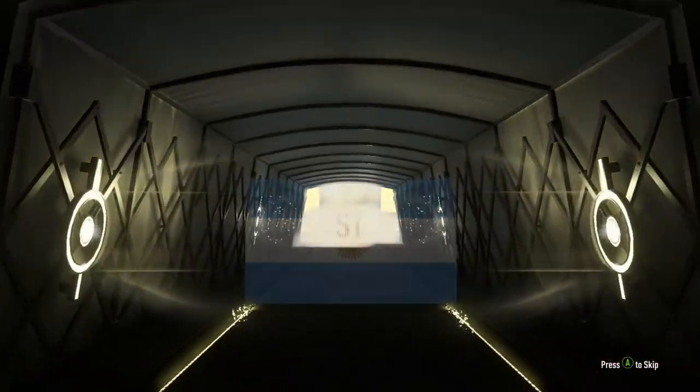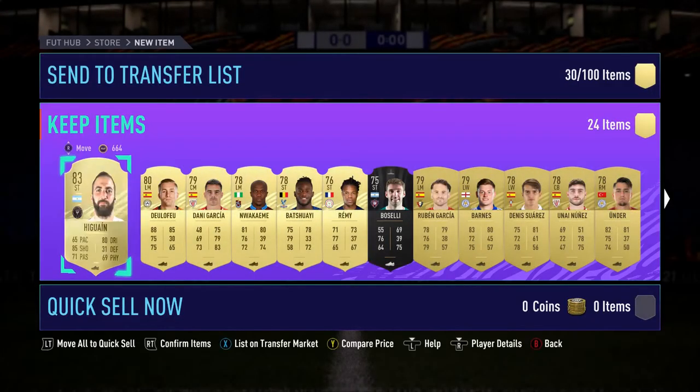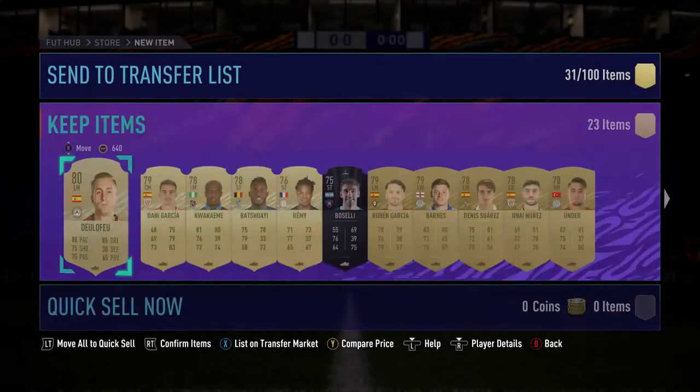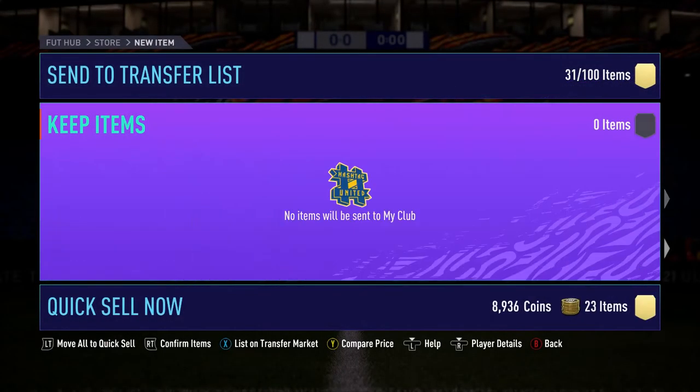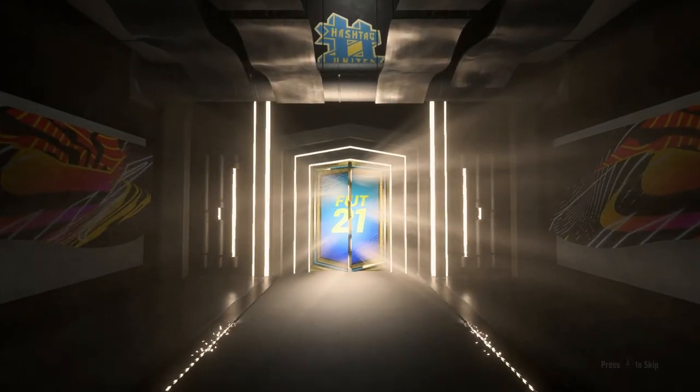We get an Argentine here - we get a Higuain again. He's actually 5k and I'll list him up. He's over 5k which I'll take I guess. Into the final pack - it's a mega pack again. After the shocking luck in the first two mega packs, can we turn it around? Unfortunately not.